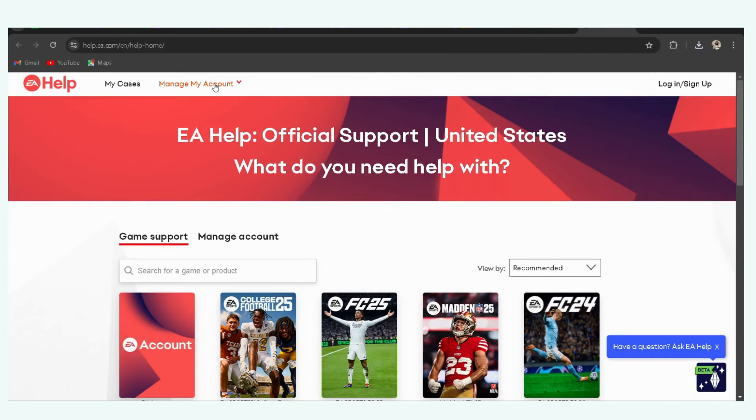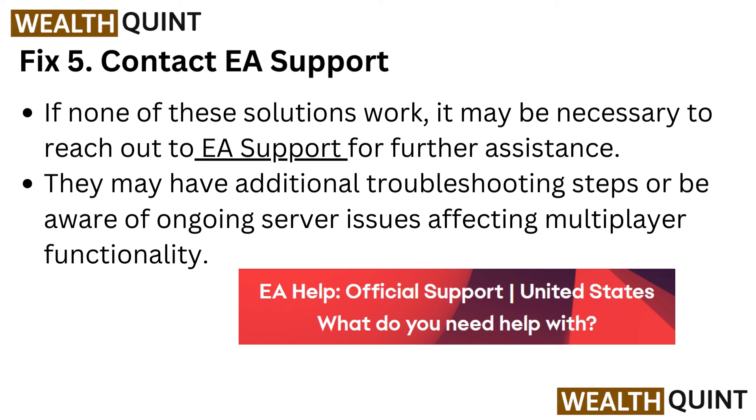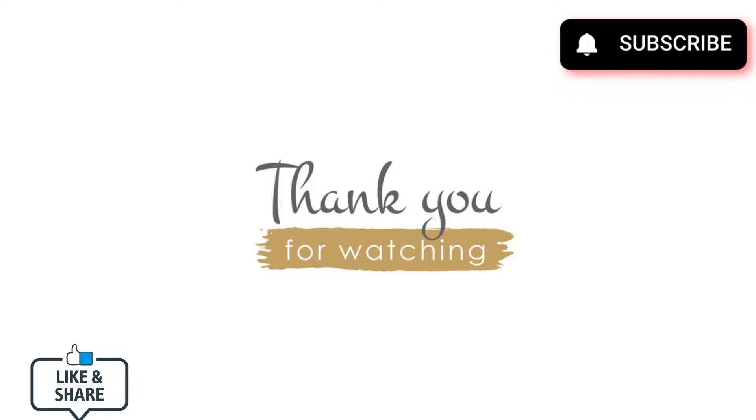Fix 5: Contact EA support. If none of these solutions work, it may be necessary to reach out to EA support for further assistance. They may have additional troubleshooting steps or be aware of ongoing server issues affecting multiplayer functionality.